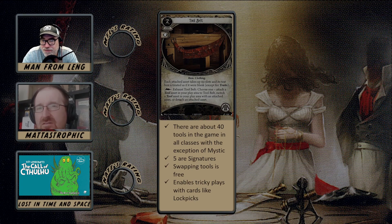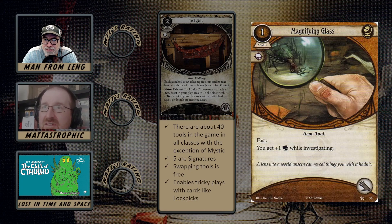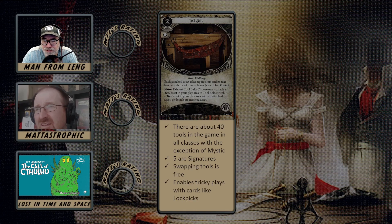My issue with that is if I'm using a two-handed weapon, I'm usually using some other way to discover clues besides another tool — cheating clues using events or similar cards. This is especially true in Survivor, who have plenty of ways to cheat clues without needing actual hand slots to use tools. Looking over the tools right now, most of them seem to fall into the category of being clue tools. Is Magnifying Glass alone worth packing Tool Belt for? No.